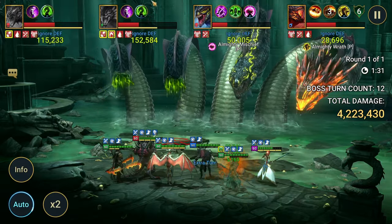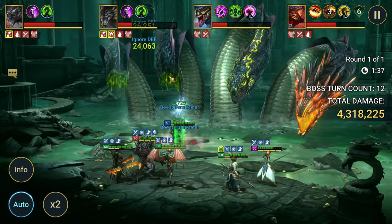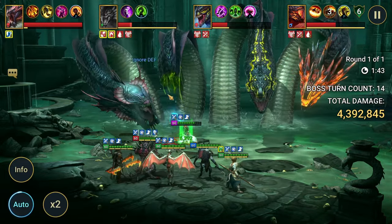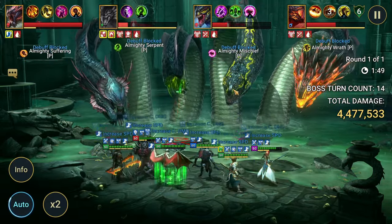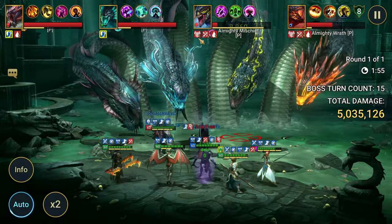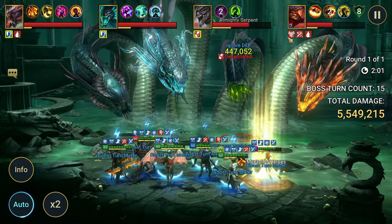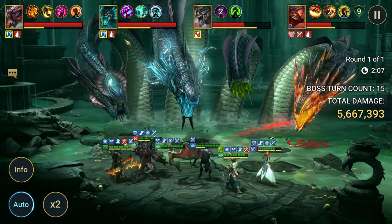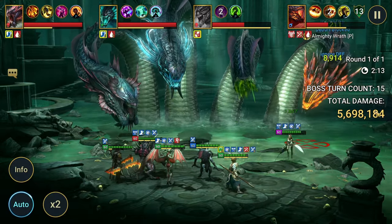We're just waiting for these heads to pop out. Without Cardiel here, my damage is significantly reduced. Do I think it's worth it? On normal, probably not, because on normal you can pretty much just throw in a bunch of nukers and you're squared away. I've seen a lot of people not even worry about dealing with block buffs — they're just able to smash through the heads. Though that's not really the case anymore, just because Hydra got a buff with Serpent's Will.